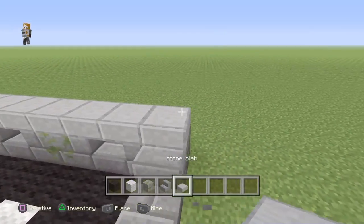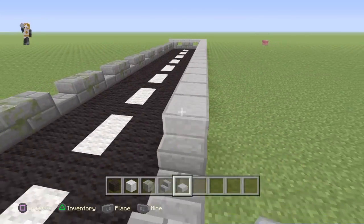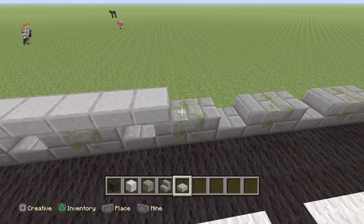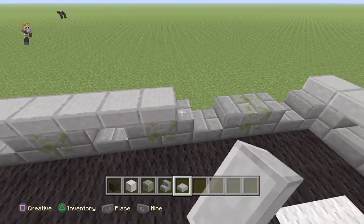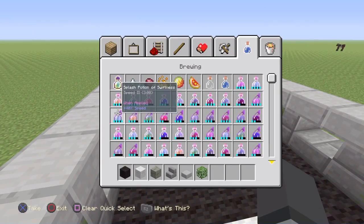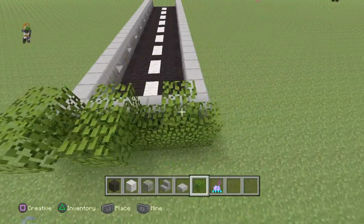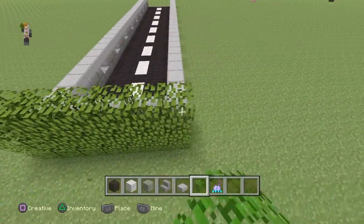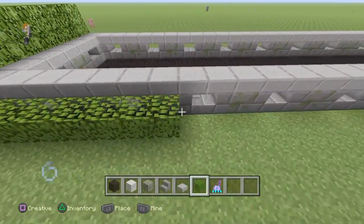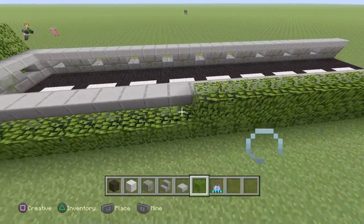Now just layer it over like this. We're going to build some smashed-up gates over here that you can fit through in a minute. Now get some oak leaves and get swiftness because you're just going to be placing them around the outside like this — one, two, three — up like so. That's going to be the height of them, three blocks high.